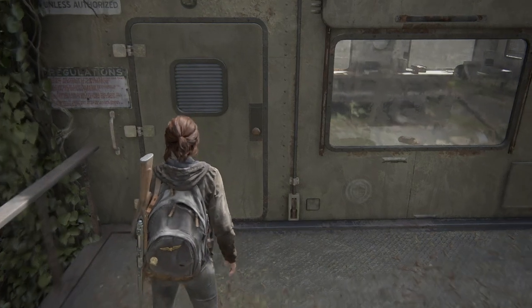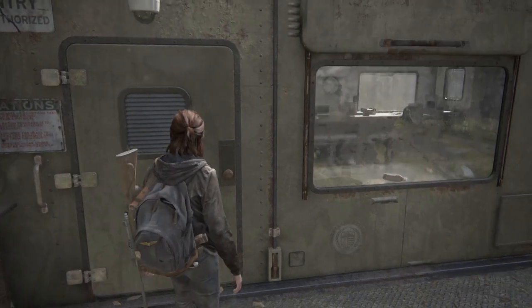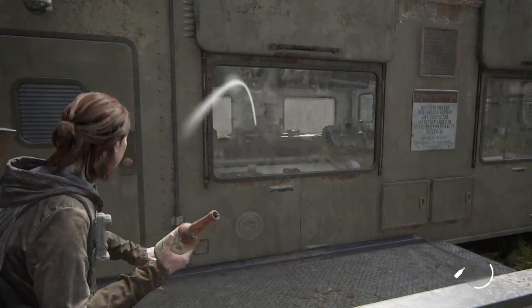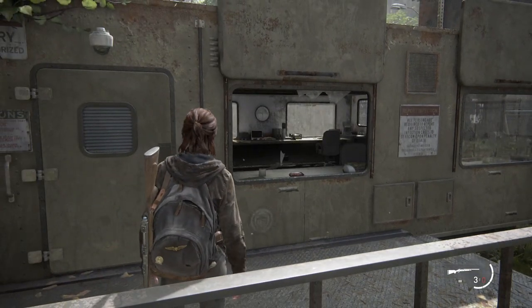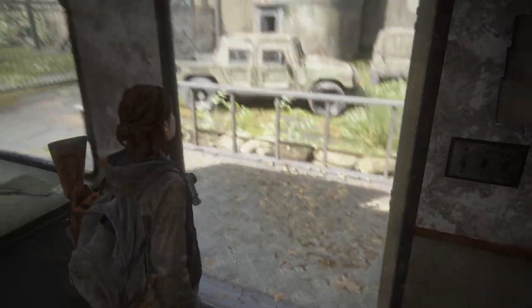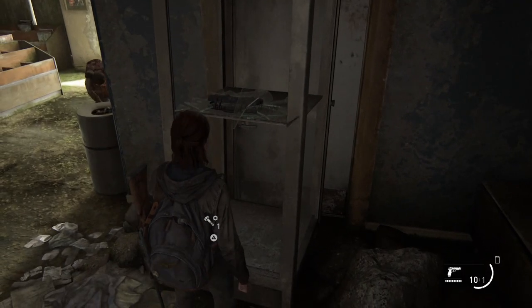Just a reminder: glass is breakable in The Last of Us 2. Unlike the first game, if a door is locked, that's pretty much it. But now, if a window looks breakable, it most likely is. Just press square and smash the glass with Ellie's knife. This can allow you to obtain items and get into areas and buildings you didn't think you could.